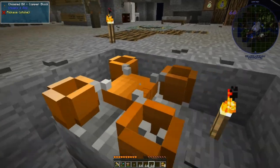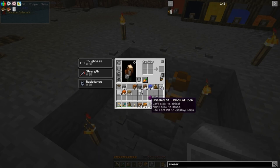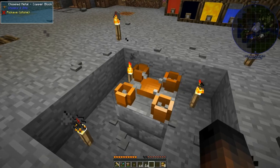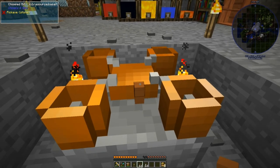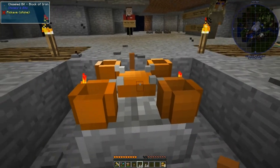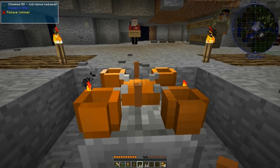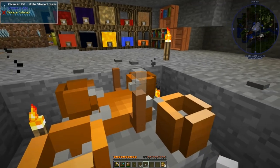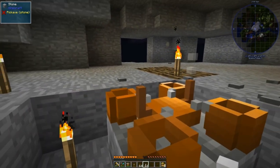Now we have our blades inside of here. We now need a power source for our doohickey-majigger. Let's get our pipe — actually, let's make it out of the copper and then glass. This little guy is going to have some balance to it if it wants to fly at all, but it does need to have some exhaust for the pipe since it is steam-powered. Let us put some white glass blocks representing the steam that is coming out of these pipes.